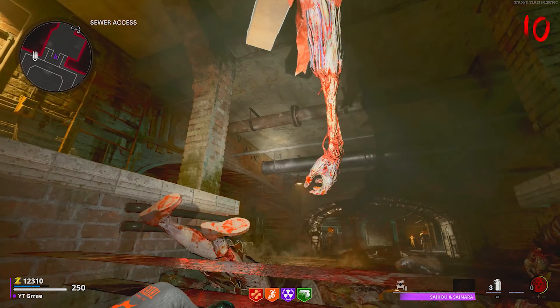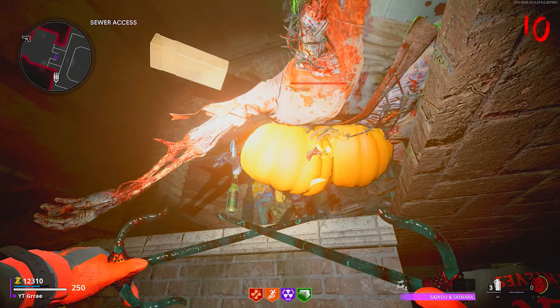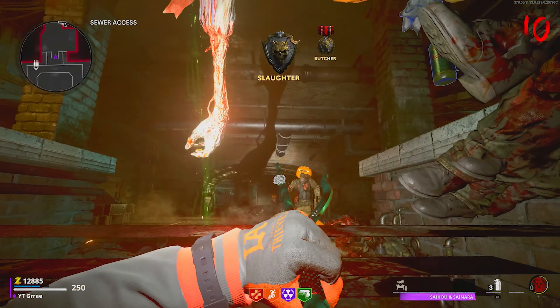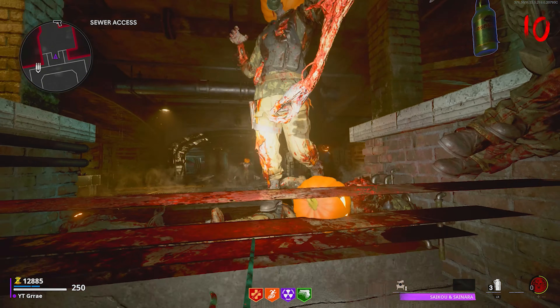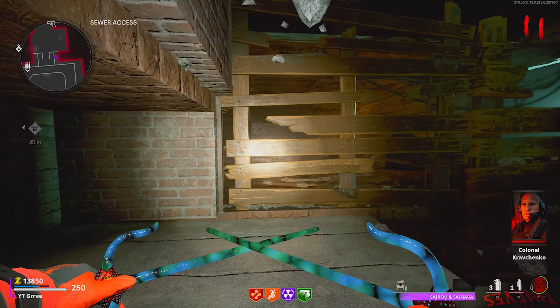In this spot, you can grab grenades, salvage ammo packs, and pumpkins, so there's no real need to leave. You can do this glitch with an entire team as well, so feel free to do that with your friends. If you ever want to leave, just back up and mantle through the wall and you're back in the map.